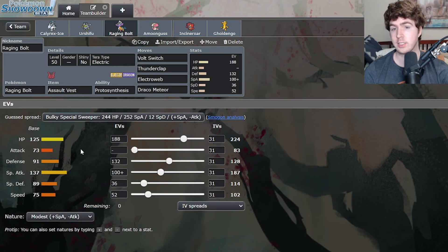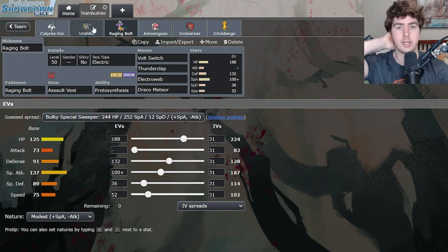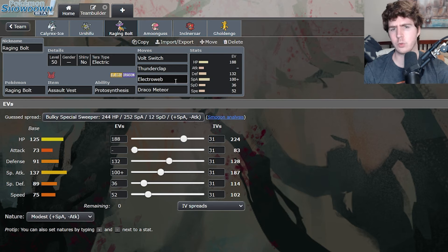Raging Bolt is up next and it's an interesting set — a very defensive AV set with Electro Web to enable the Urshifu to outspeed things like Calyrex Shadow and knock it out with Wicked Blow, but also to chip things down so Calyrex Ice can outspeed later on. Like Electro Web into High Horsepower. If you Tera Electric, it gets pretty close to a knockout on most Incineroar, but just being able to chip Incineroar early with Volt Switch is really important. Thunderclap is especially helpful with a team this slow — Tera Electric Thunderclap can clean up things that Wicked Blow or Glacial Lance didn't finish. And Draco is a subtle option when you feel like you're leaving the field soon — go for a Draco and take as much damage as you can, especially against other Raging Bolts.